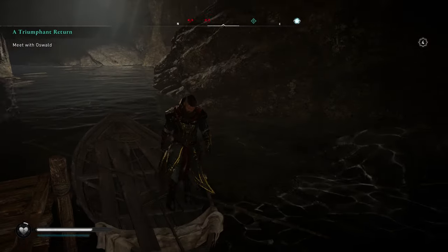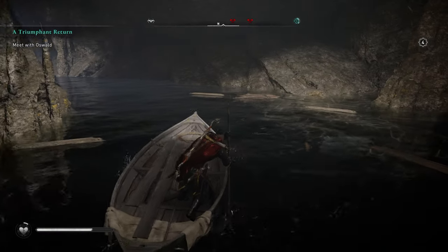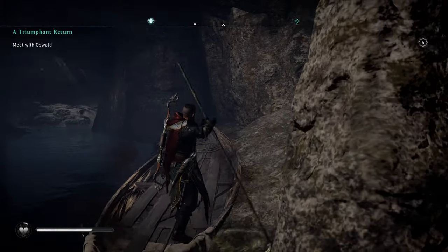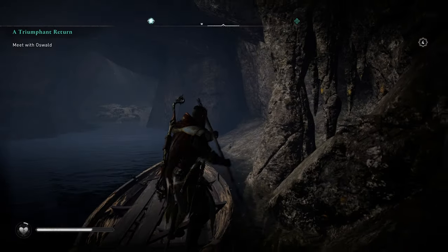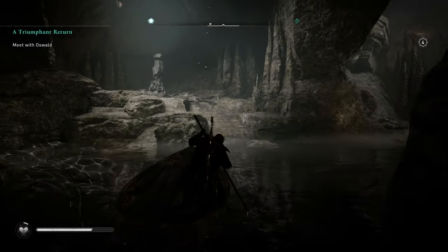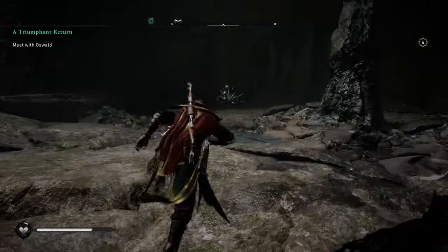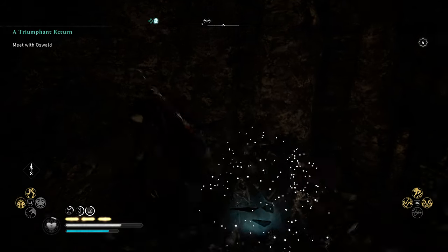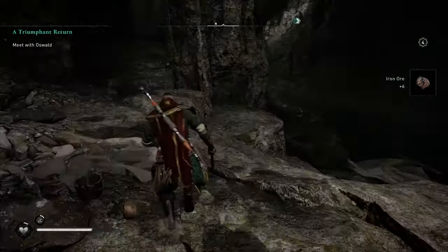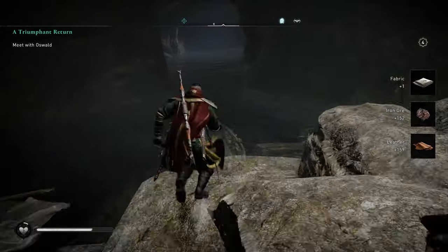There's a boat here — jump on, grab the oar, and follow the river. I jump off a few times to check for resources, and one time I just crashed the boat. If you want some oars you can jump off here and grab them. There is a chest if you want it — and then just jump back on your boat.